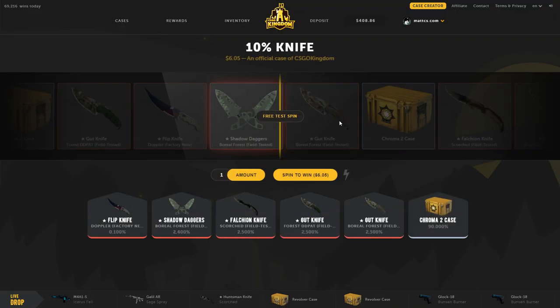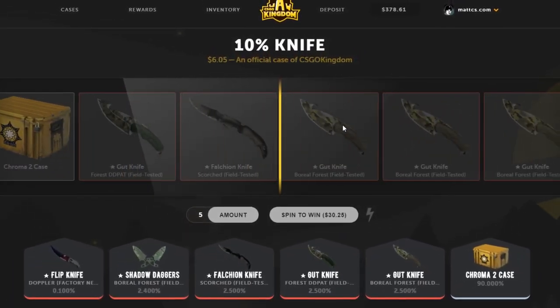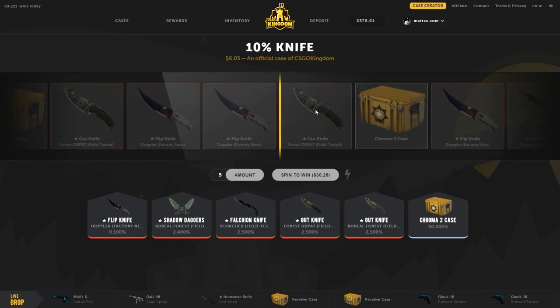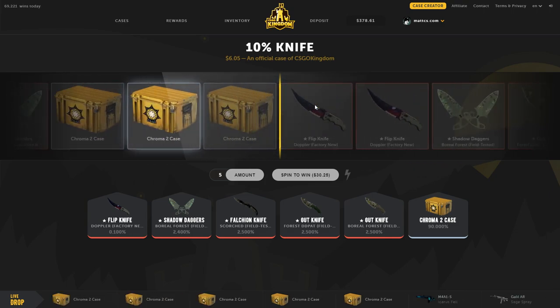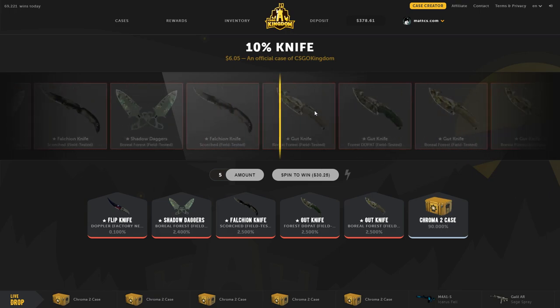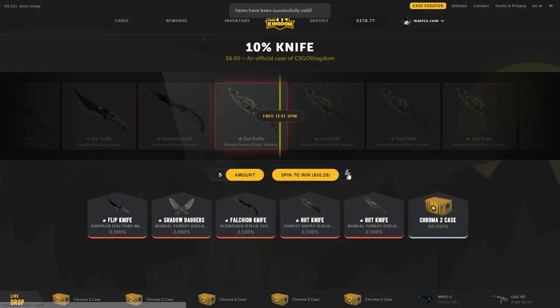This is a 10-dollar knife case and I always like to go for lower percentages. I'm going to open five at once — you can fill in your own amount and select a speed mode so you don't have to wait for the long animation. The spinner is so weird; it slows down strangely and makes me think I'm getting something good when I'm not.